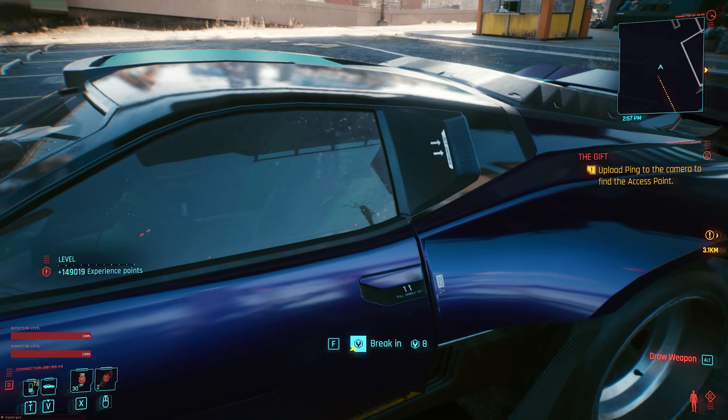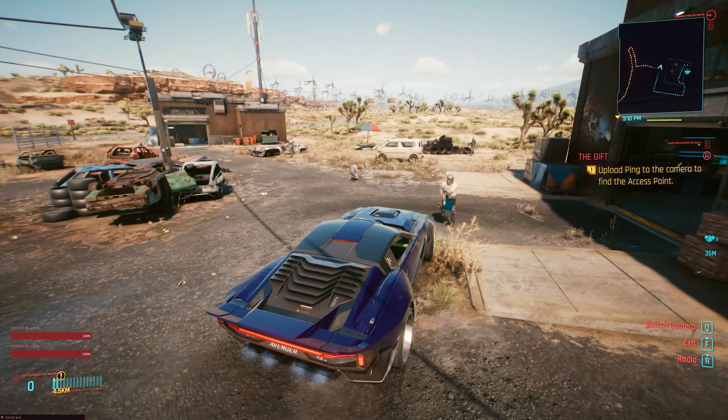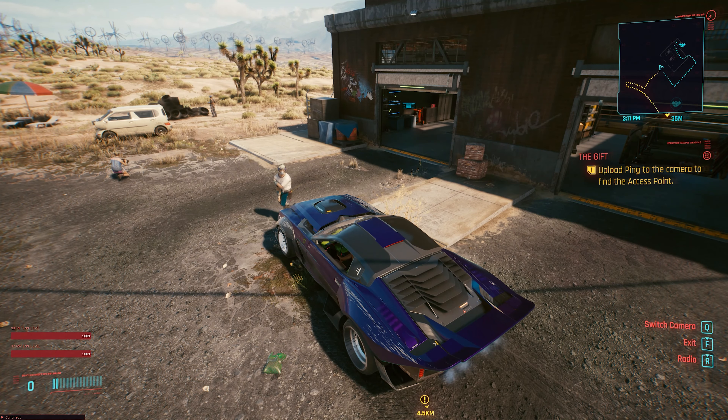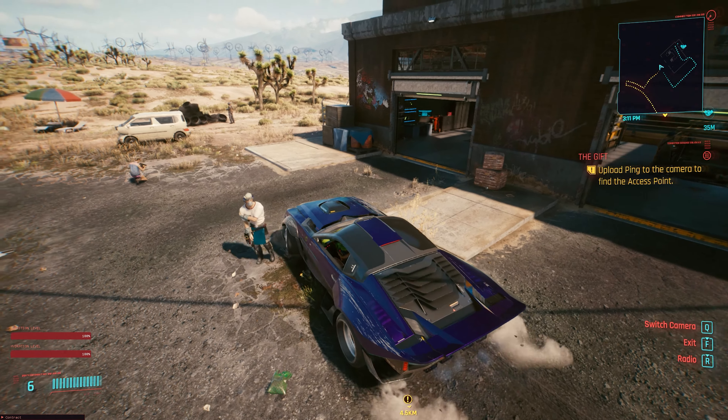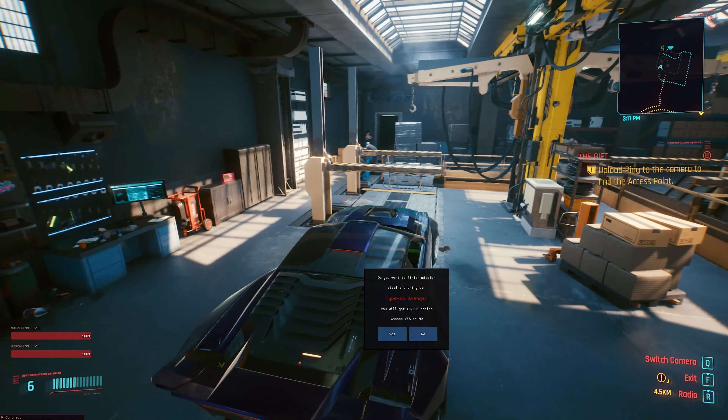You'll make your way over there, kind of do the laps, look around for the car, and once you find it, you can return it for a clean 10,000 eddies, even just using that dialogue option. I think this makes it a pretty fun way to make eddies early on in Cyberpunk — doing relatively easy odd jobs here or there to get 10,000 eddies is pretty cool.